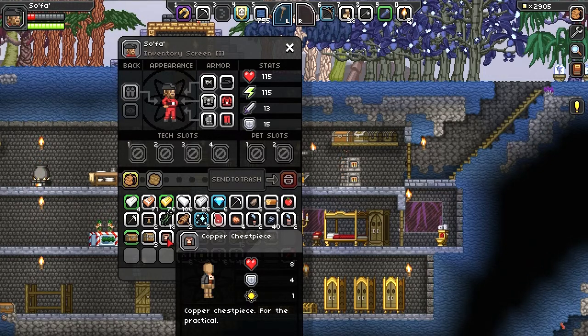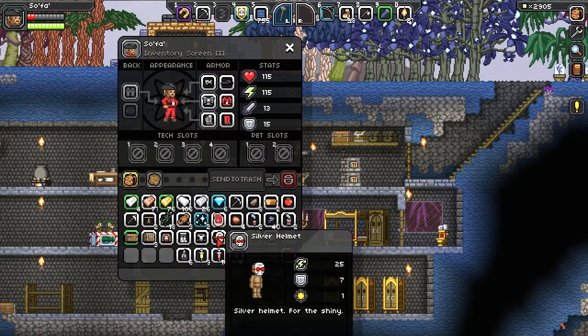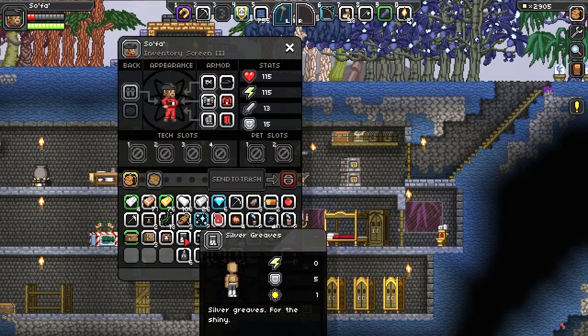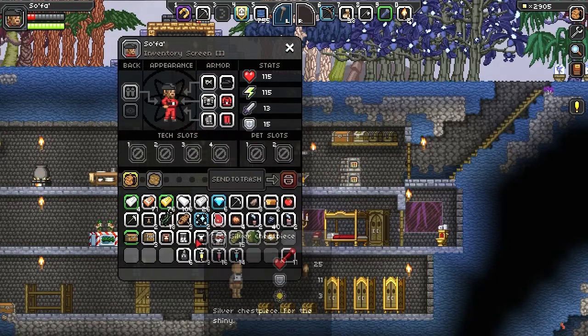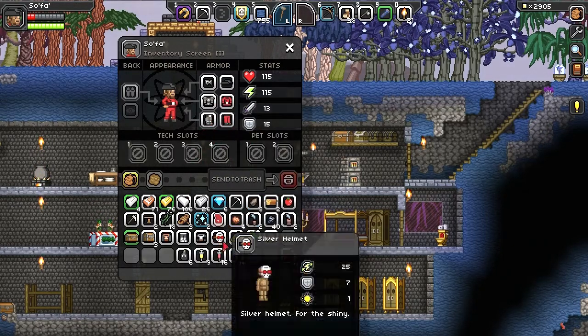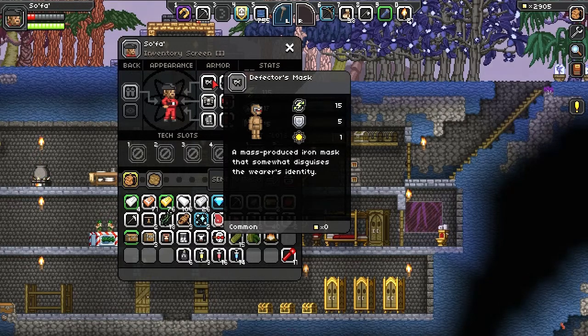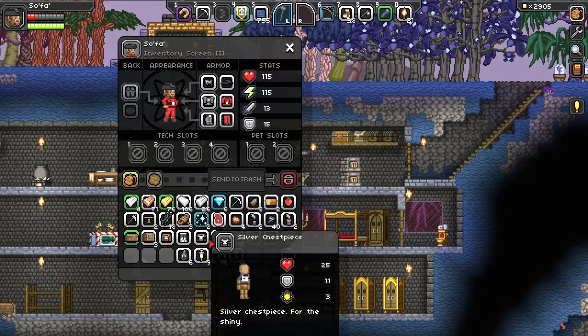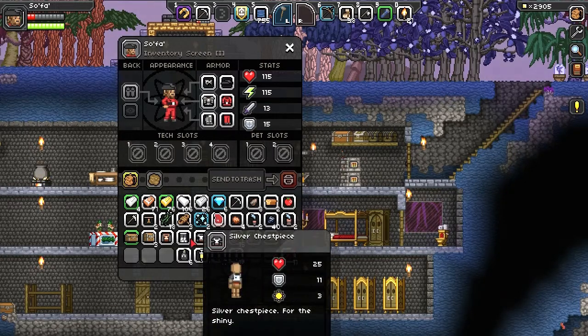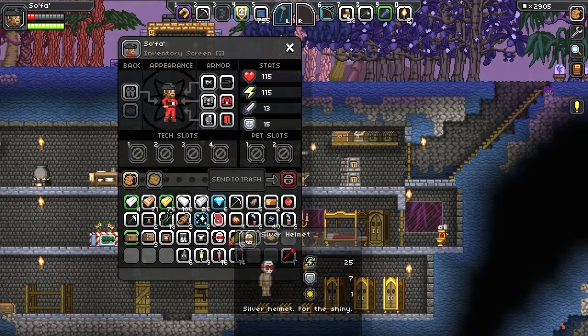The defectors set was made from the copper chest piece and grease and stuff. What I intend to do is make another set of copper and another set of silver stuff and keep them separate. I've made a set of silver armor off-camera — silver greaves are 5 armor, the silver chest piece is 11 protection, and this one is 8 and 7 protection respectively. It's a step up from the defectors set. There is another race-specific armor set I'm going to make first.